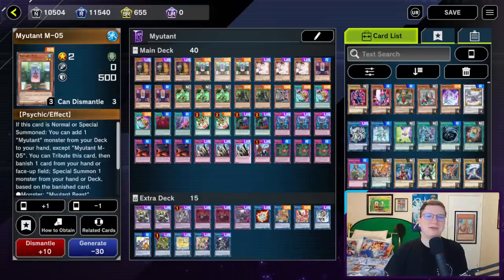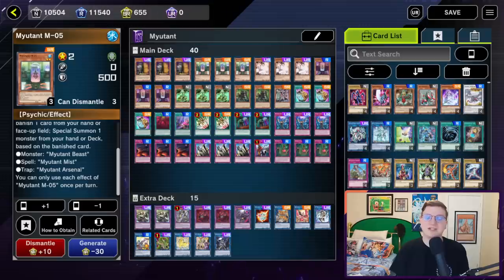First, we have three Maxi, followed by three copies of Mutant M05. The M stands for Monster, because on normal or special summon you get to add a Mutant monster from your deck to your hand, except M05. All the little guys have this effect: you contribute this card, then banish a card from your hand or face-up field — including spent continuous traps — to special summon a monster from your hand or deck based on the super type of the banished card. For monster you get Mutant Beast, which is a spell negator. For spell you get Mutant Mist, which is bad. And for trap you get Mutant Arsenal, which is a monster banisher.